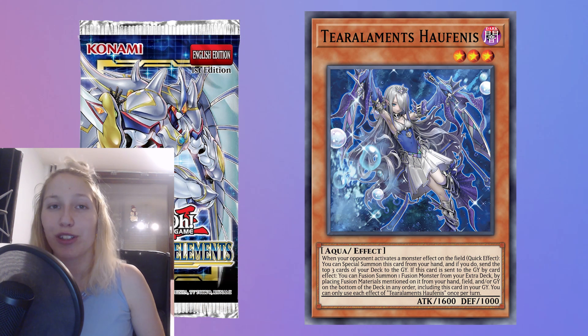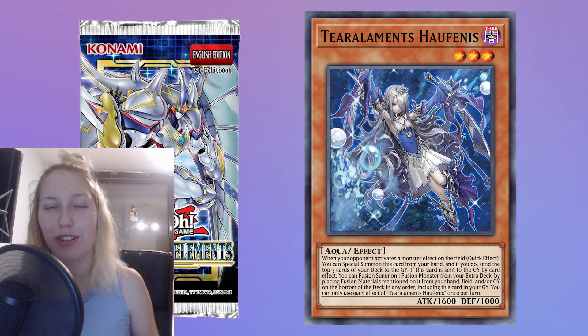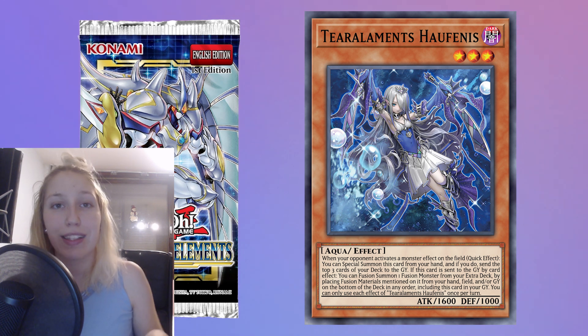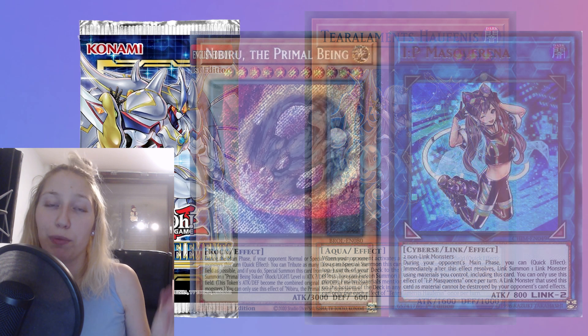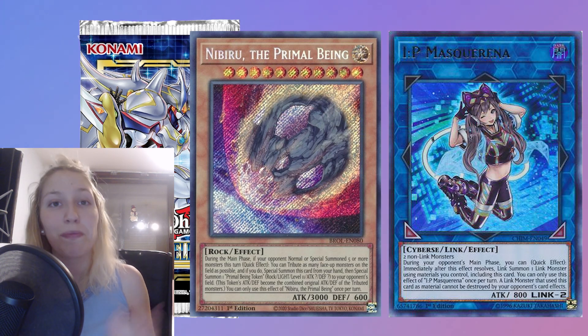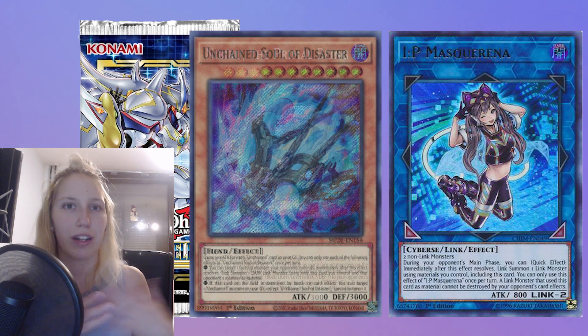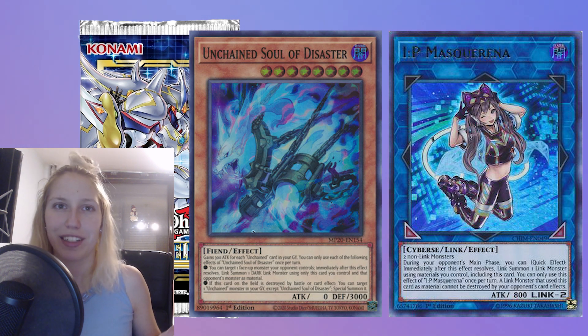Then we have two Tearlament rulings. The first one is the difference between when a Tearlament card is sent to the graveyard by card effect versus not by card effect, because they trigger similarly to Shadoll monsters if sent to the graveyard by card effect. When cards are sent to the graveyard in some way, it's not always by card effect. It's important to differentiate because you'll find yourself in situations where your opponent uses Nibiru, a Kaiju, IP, or things like that — and they're not all the same.